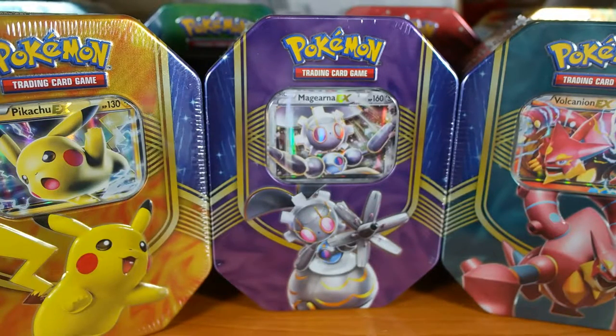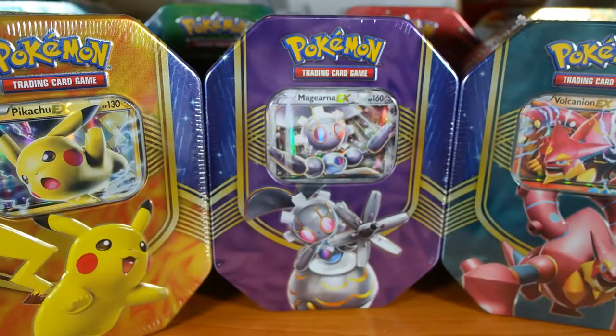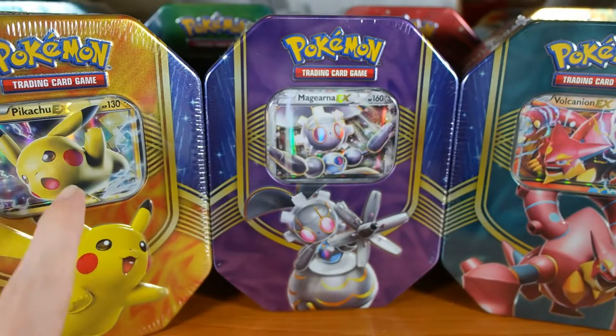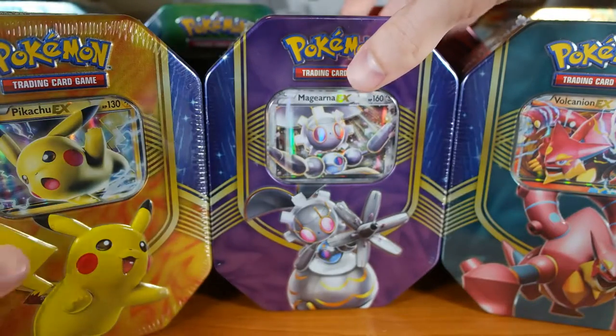I really like these tins. I like the artwork on them. I like the new cards too, the Vulcanion and Magearna. Pretty sweet. I don't know why we got a Pikachu — probably because Pikachu's the mascot of Pokemon. So we're going to start with the Pikachu today.